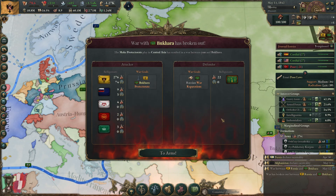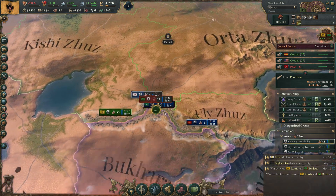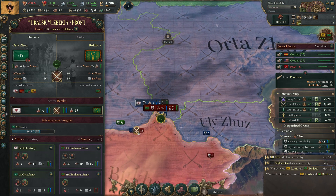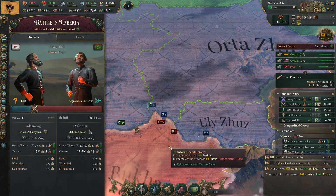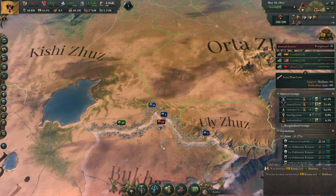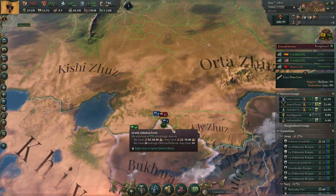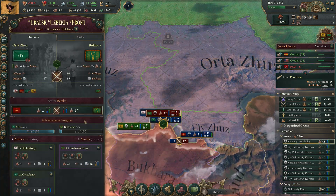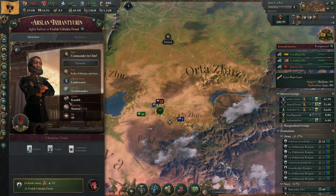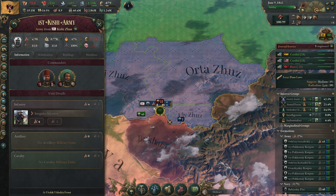Austria-Hungary has formed — or at least they have a different color now. I completely forgot about the Bukhara war, so let's check how that's going. That's a loss — another loss — because I'm not personally fighting but my vassal is. I can't tell them to stop.